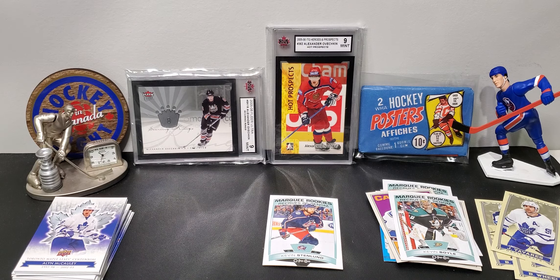Next pack: mascot Nieuwendyk, there's Darryl Sittler, Iafrate, and Laurie Boshman. Okay, three more packs. Another pack — this one's just going to be a high series I think — Howie Meeker.